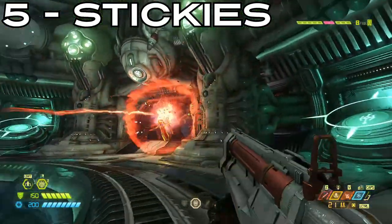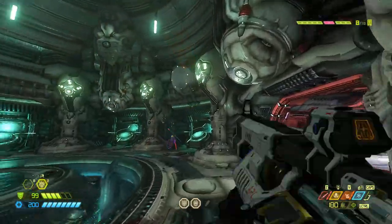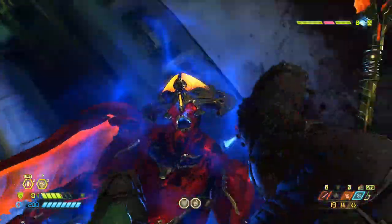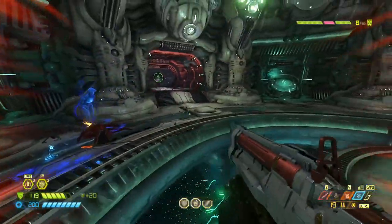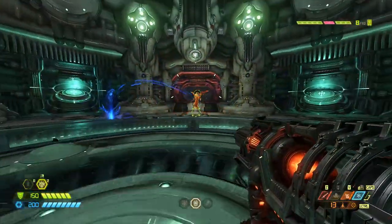Stickies - obviously not the best idea because my aim is crap and secondly they move so fast it's really hard to get a shot off. Of course you can do it. You can use card strike if you're pretty good, then that's one way.